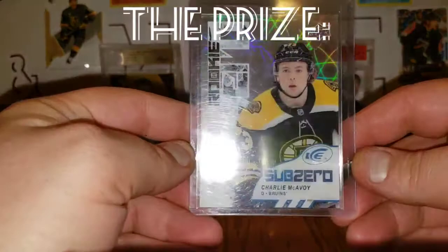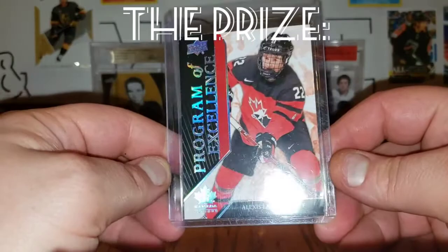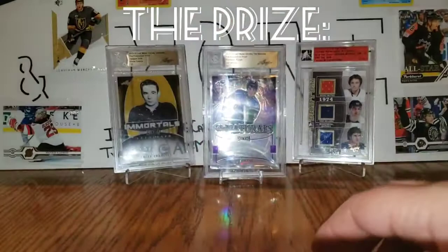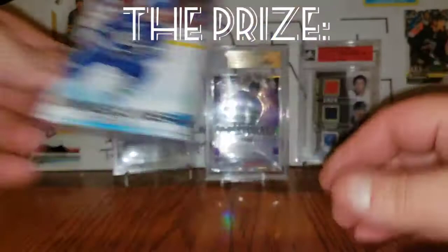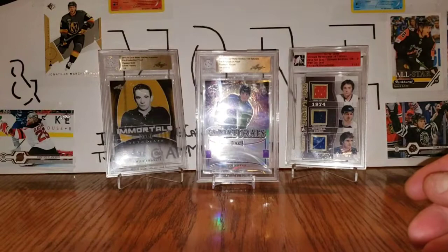Next up is a Charlie McAvoy Sub-Zero rookie. Then a Program of Excellence Alexis Lafreniere — this is a short print card in the set, I think they're one in four to get. He should be going first overall this year, so that's pretty cool. Also included are a Zach McKeown Young Guns and an Alexi Sorella Young Guns. If you'd like a chance to win these cards, comment hashtag GCM150 and your favorite player. I will send this anywhere in the world, and the draw is in two weeks.